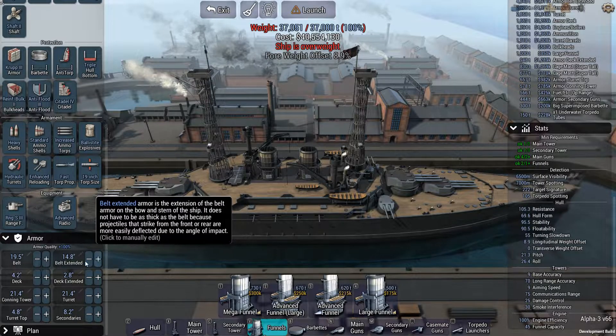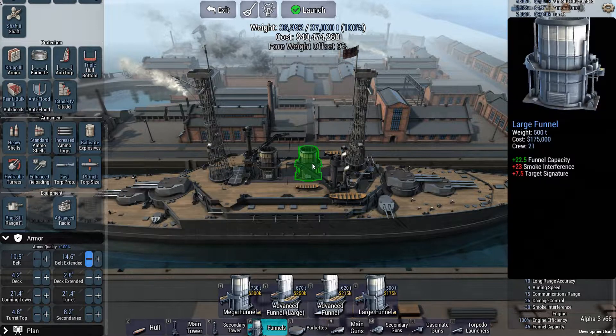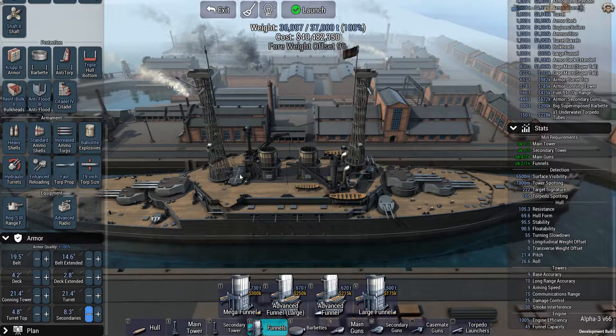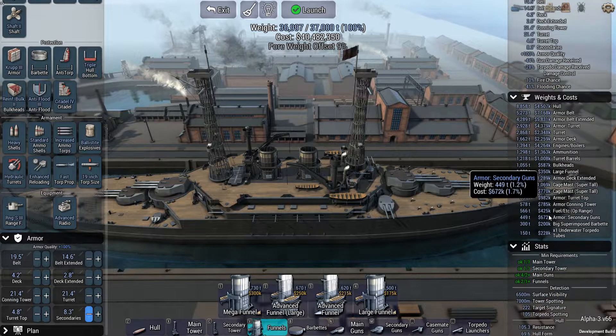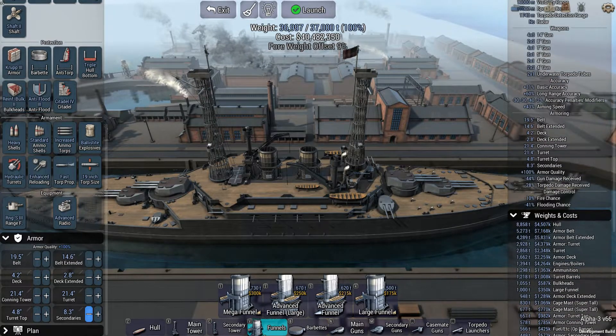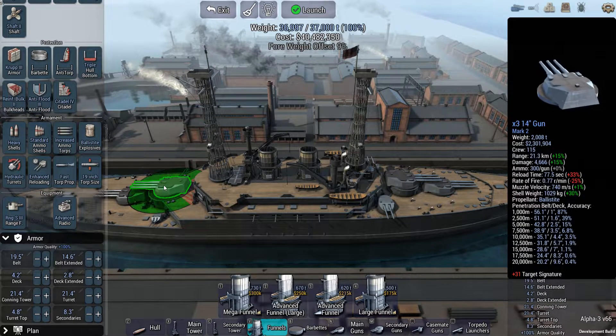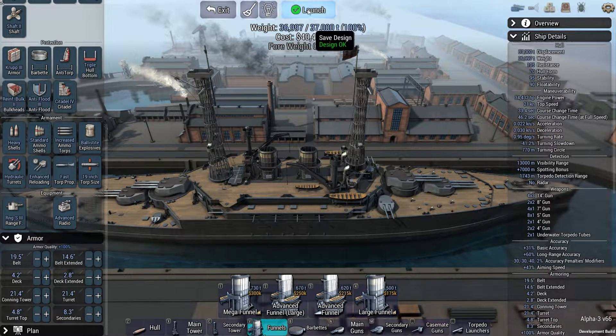I'm going to go full American Standard - the standards being a set of design constraints set by Congress for the Navy for building battleships for quite a period. Pretty much everything from World War I to just before World War II was a standard type, and they were limited to 21 knots. We beef up the extended, add a dash to the secondaries, and I think we have a ship. Not sure I've made great design choices here, but let's see how she does.